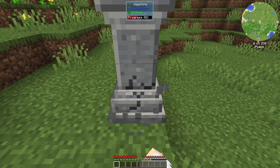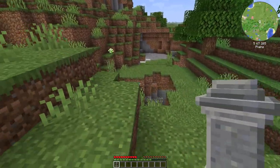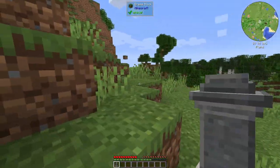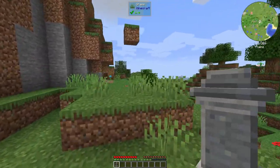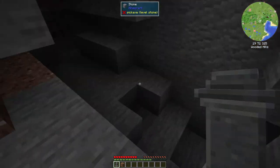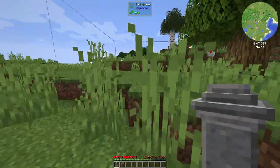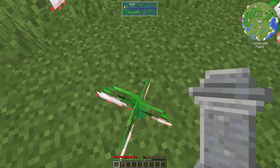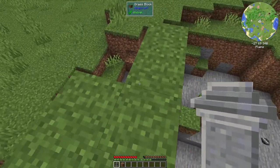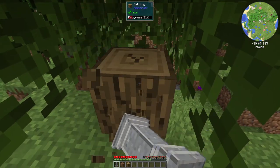We'll take this waystone — this would be great especially when we find the village. Oh we got a nice spawn, I kind of like this. The mystical floating block — be gone! Yep, skeleton, we're out of here. Got some chickens. All right, we got a nice little area here. Let's go ahead and use our waystone. Is that a ship over there? Oh that's cool.